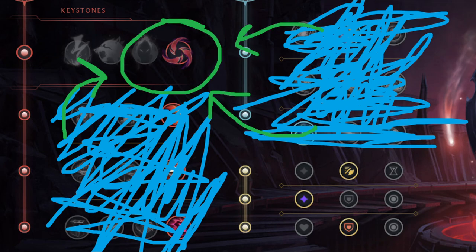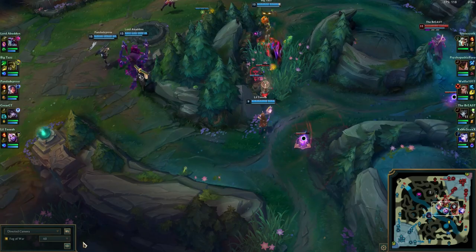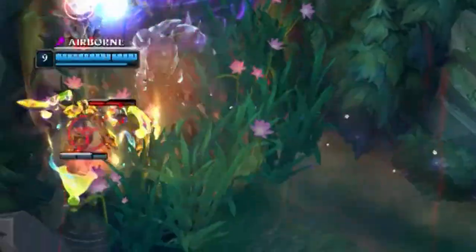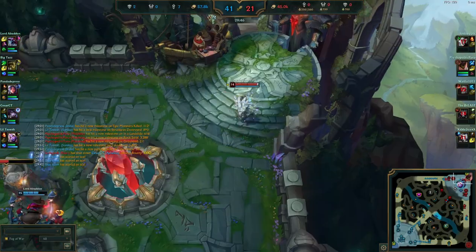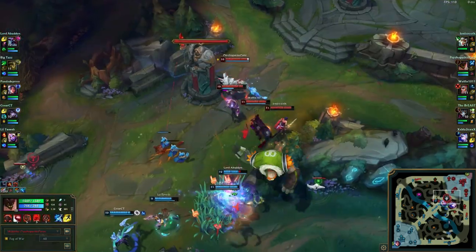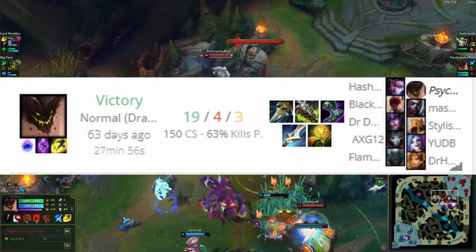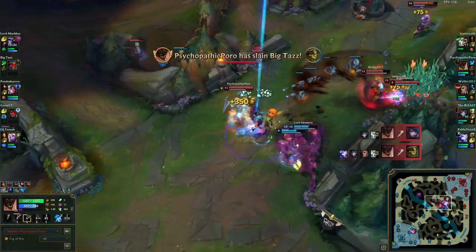Your rune page is Hail of Blades, and your items are Prowler's Claw into honestly whatever the fuck you feel like building. Max W because the auto-reset is nice, and then just walk up to them, hit them with those, then hit them with the rapid-fire machine gun, and pray that they die — because if they don't, then you will. But don't worry about it because you will always survive and win the fight. I played, count 'em, one game of this a few months ago and got a positive scoreline, which means the build is clearly meta-defining and should be adapted immediately.